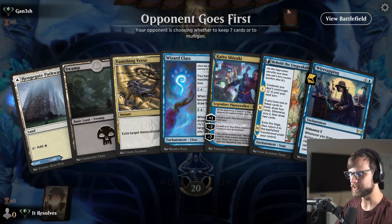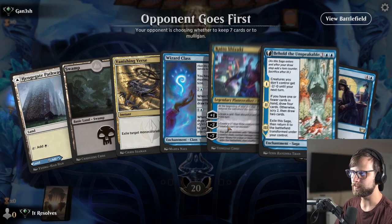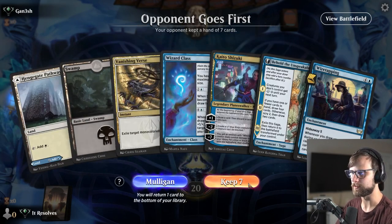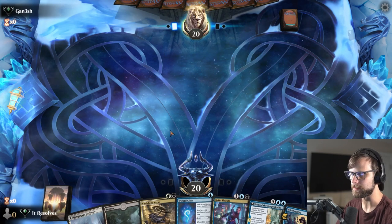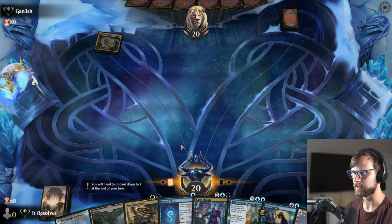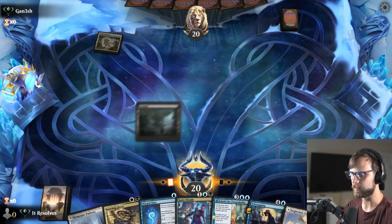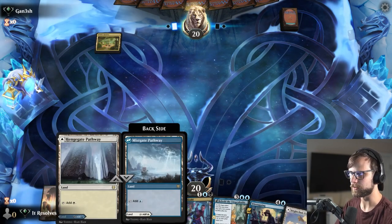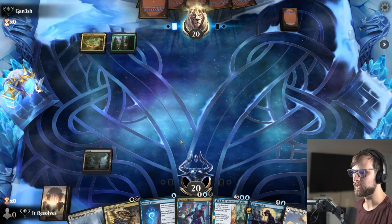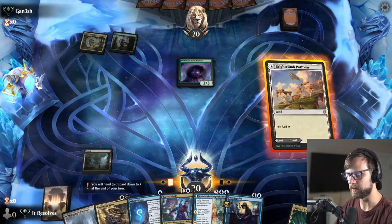Here we are for our second game. How do we feel about this hand? I don't love it, however we do actually have the makings of something really nice here, so I think we will try and keep this. Surprisingly, I'm not going to go for the turn-one Wizard Class depending on the land we draw. I think we're going to end up going the blue side here, but I think we're going to leave up that Vanishing Verse first. Definitely going to be worth it — never mind, let's pull the trigger.